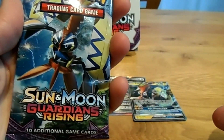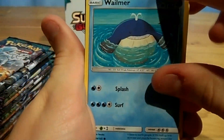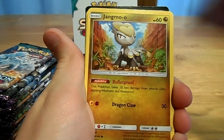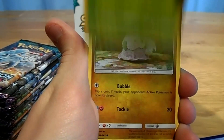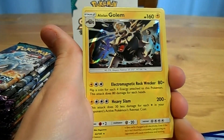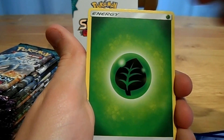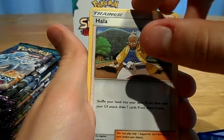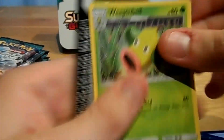Moving on to the Tabu Koko pack: starting with Wilmer, Trubbish, Young Mo'o, a Wimpa, a Goomy, a Reverse Slowpoke, a Holo Alolan Golem, a Grass Energy, a Hala, a Glalie, and a Weeping Bell.